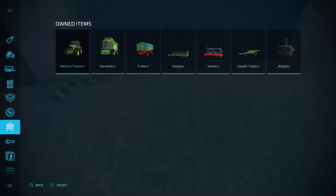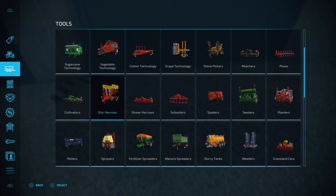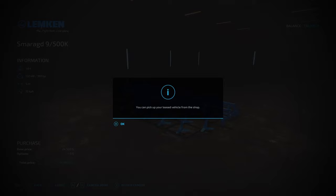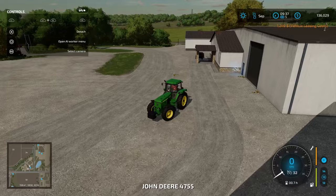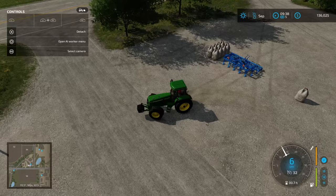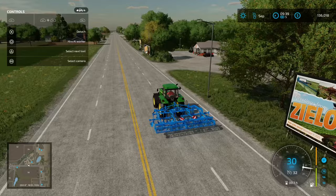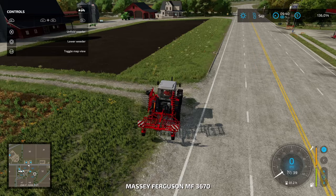The old cultivator is worth $8,000 — let's sell it. Let's buy the Lemkin — at least lease it. It's still relatively cheap on a lease and we're going to be hanging on to it for at least another year cycle. It's definitely going to speed up our cultivation. We've got a front weight here so steering should be fine. Let's send this guy back to the farm.